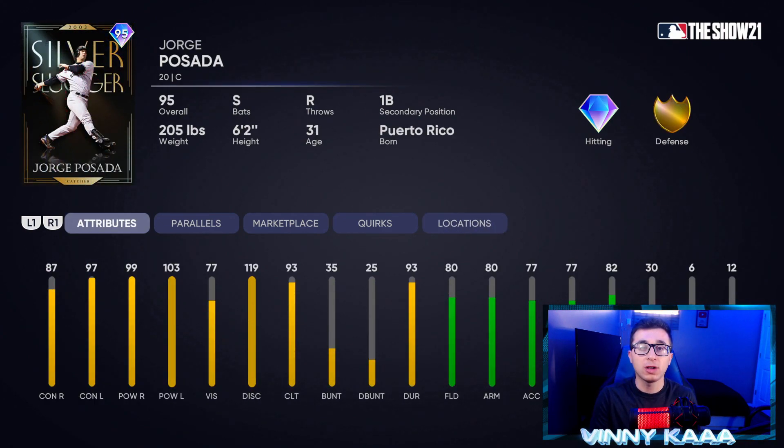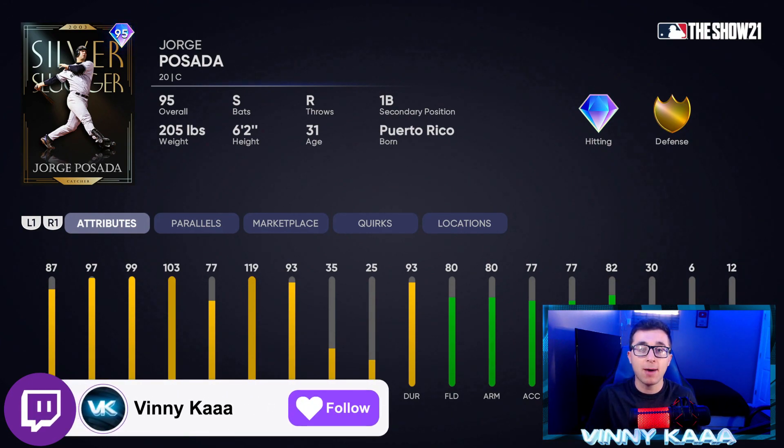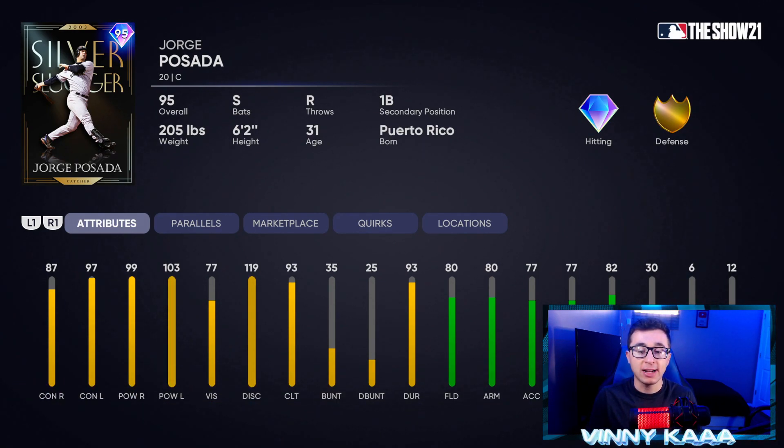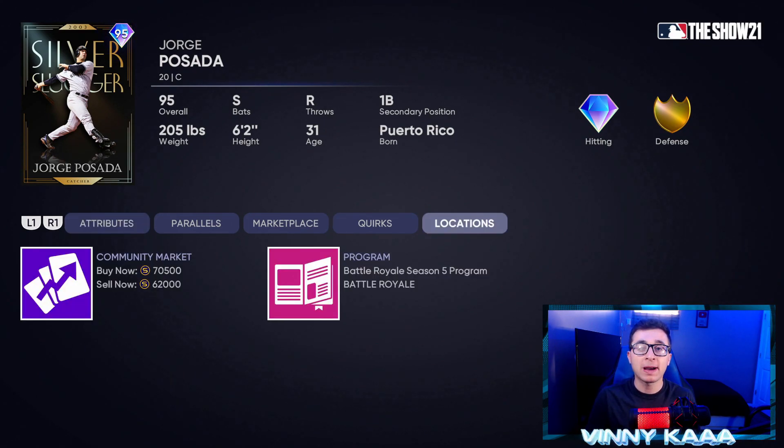At number 4, we have the 95 overall Silver Slugger Jorge Posada card with diamond hitting and gold defense. This Posada card is just an improved version of his 90 overall card that a lot of people loved at the beginning of the year. The only stat he went down in compared to the 90 overall was contact against righties, but it's still pretty good at 87. 97 contact against lefties, 99 power against righties, and 103 against lefties — really good. Switch-hitting bat, which is awesome. 80 fielding, 80 arm, 77 arm accuracy, 77 reaction time, and 82 blocking. Jorge Posada only has 30 speed. You can pick him up for 70k on the market or get him in the BR program.